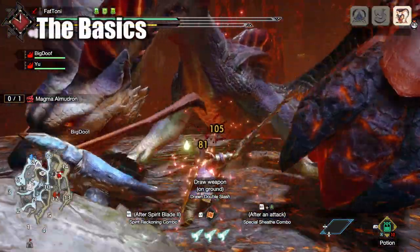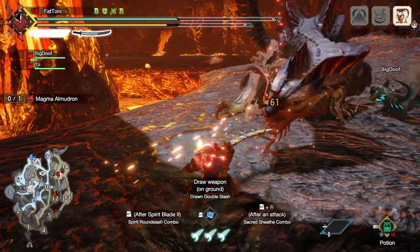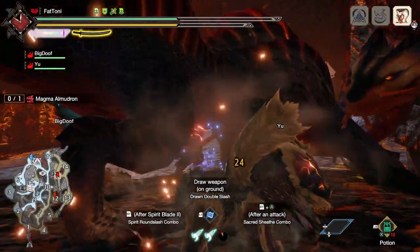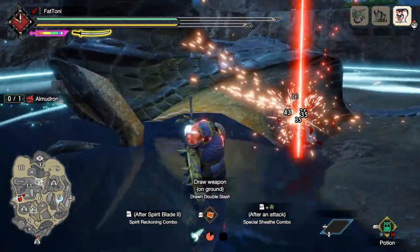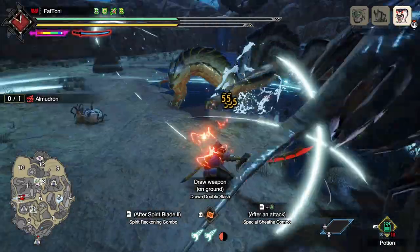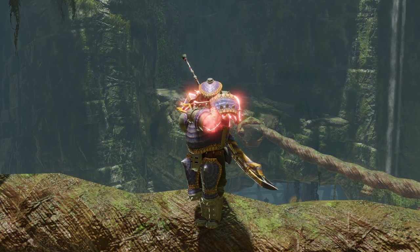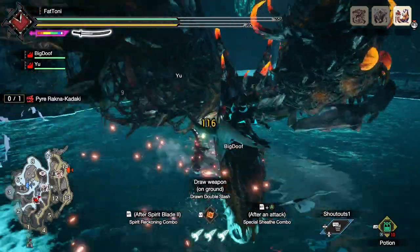The longsword is a high-risk, high-reward weapon that cycles through building up its spirit gauge and cashing in your spirit meter power to unleash different types of monster repellent in bladed format. The astute viewer may have noticed that the spirit gauge in the top left has a tendency to glow with different colors — white, yellow, and red — which progressively give your Sephiroth cosplay a stronger ability to miss hitting the tail entirely, despite being the only slashing weapon in the entire party.